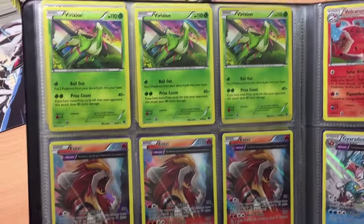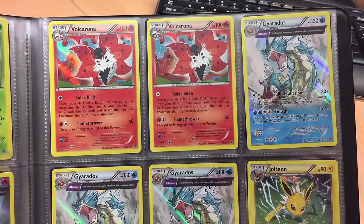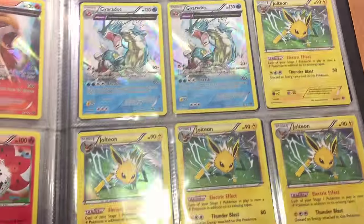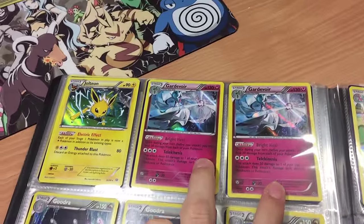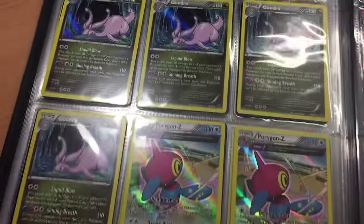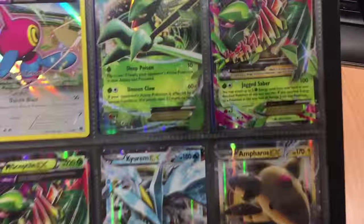After all that we have the spare holos: three Breloom, three Entei, five Volcarona, three Gyarados, five Jolteon — the last one is just there — two Gardevoir, four Goodra, and three Porygon-Z.